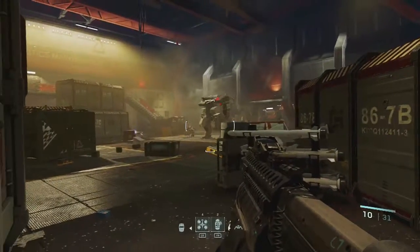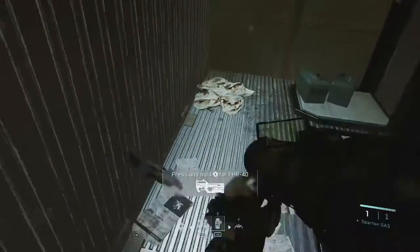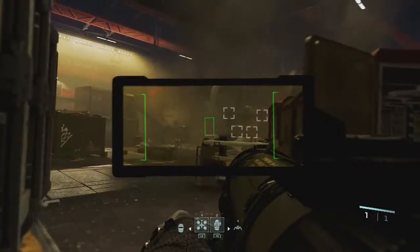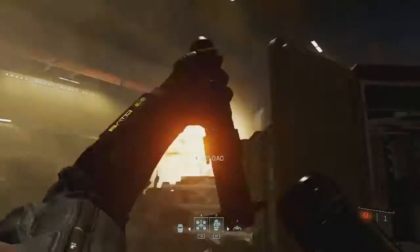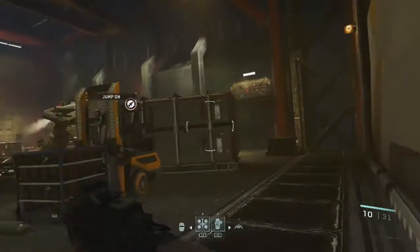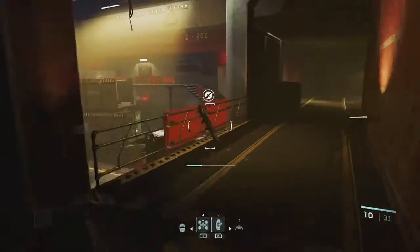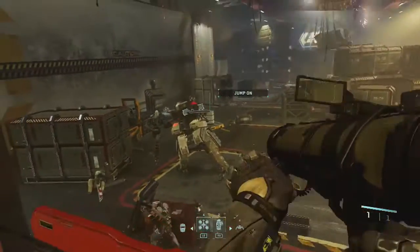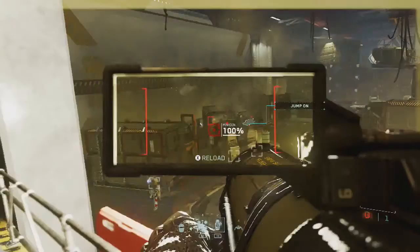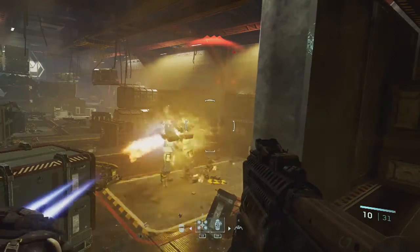Once we get to this part where the C12 pops out, what we're going to need to do is get a rocket launcher and then we need to perform three types of kills on him. For the first one, what we're going to do is take out the things on his shoulders - you've got to take out his weapons basically. You can see I'm just aiming at the minigun, waiting for it to lock on, and then that will get him to self-destruct.